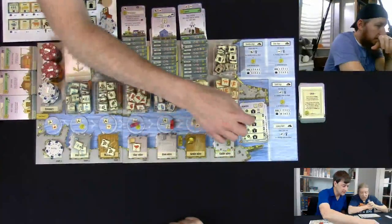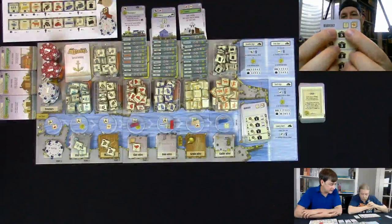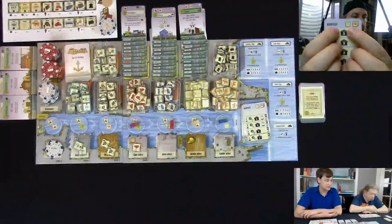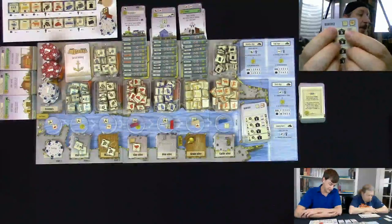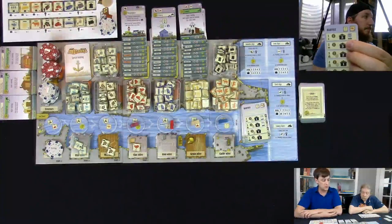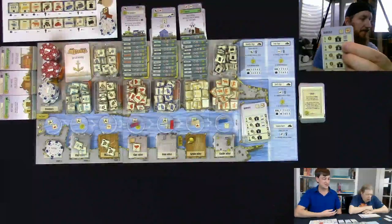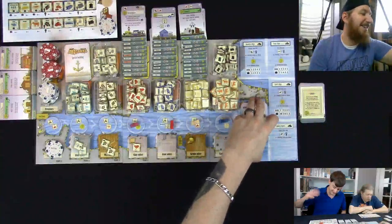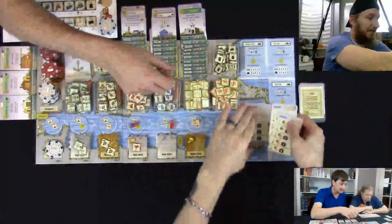Let's continue with the anatomy of the round cards. At the top of the card you'll see the word 'harvest' with a wheat square and a double cow square. Wheat and cattle reproduce: if you have one or more grain at the end of a harvest round, you get one more grain — even if you have a hundred, you get just one. With cattle, you need two or more to calve one extra cow at the end of the harvest round.